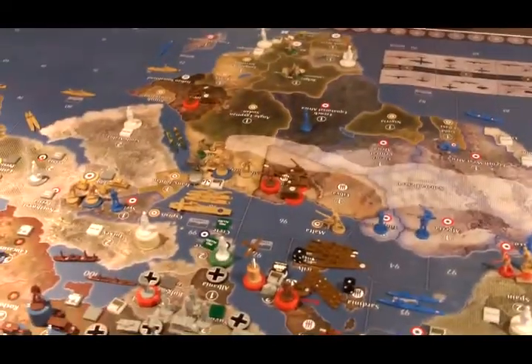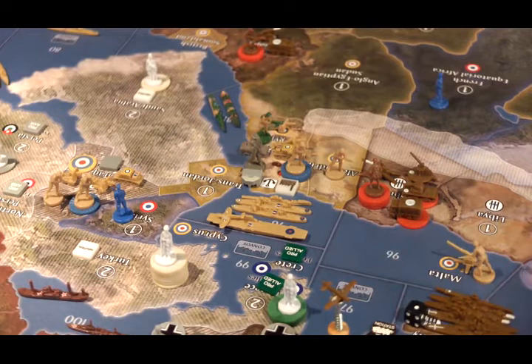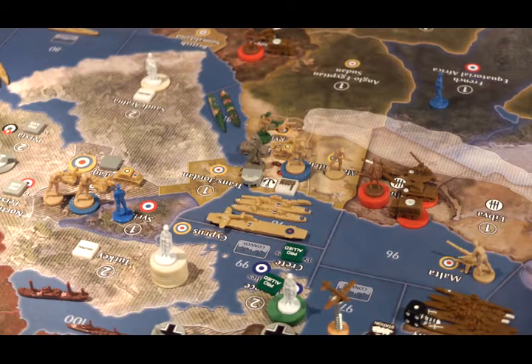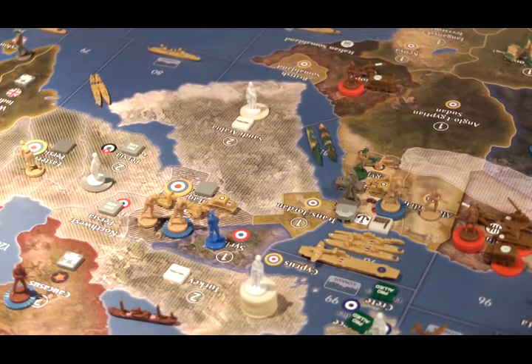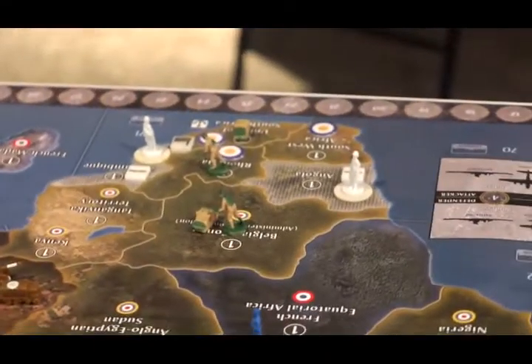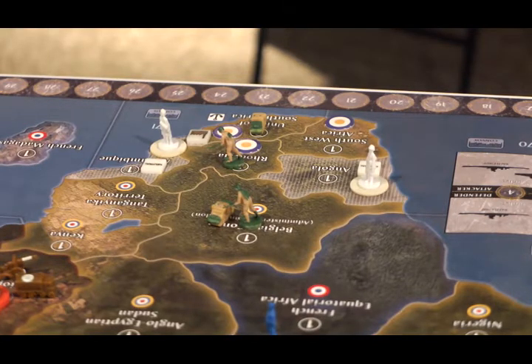In Malta there's an infantry and anti-aircraft artillery. In C-Zone 98 there is a carrier with one fighter on it, two cruisers, and a submarine. In Alexandria there's an infantry. In Egypt there are three infantry, one artillery, one mechanized infantry, one new pillbox, and of course a new factory, along with two South African units — an infantry and an artillery — and two Australian units, an infantry and a mechanized infantry. In C-Zone 81 there is a South African destroyer and a South African transport. In the Belgian Congo there's a South African infantry and mechanized infantry. In Rhodesia there's a South African infantry, and in the Union of South Africa there is a South African mechanized infantry.